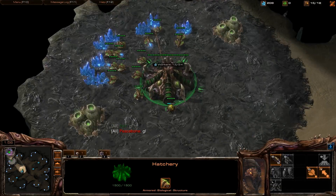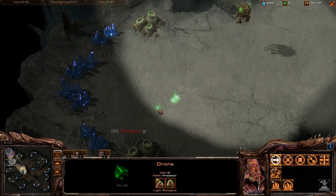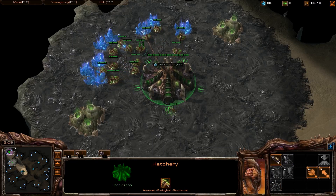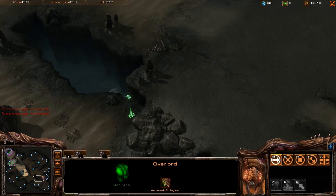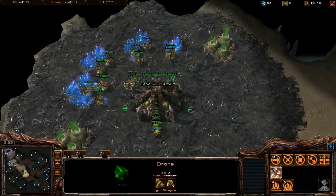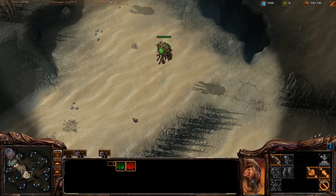So this is a ZVZ. I'm going to be expanding. A Scumbag Zerg vs. Zerg might do like a 10 pool or something like that, but I feel like in Heart of the Swarm beta, most people are good mannered enough to actually macro up and try to experience some new units. My expansion's going down. I'm going to be going 15 hatch, 16 gas, 16 pool.